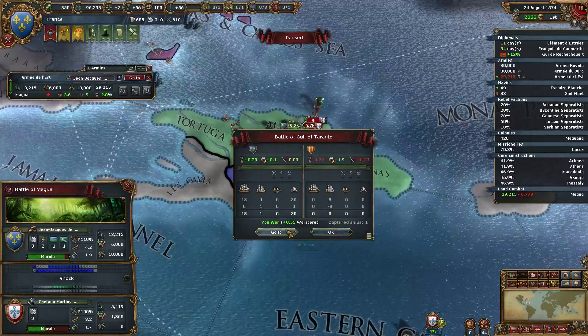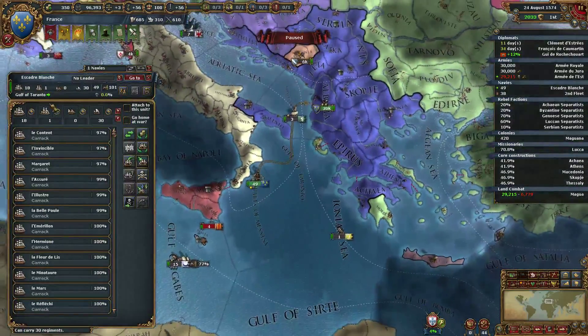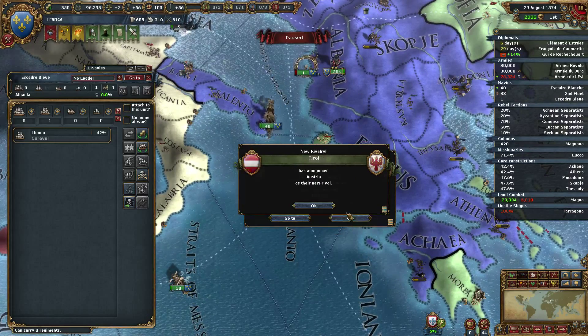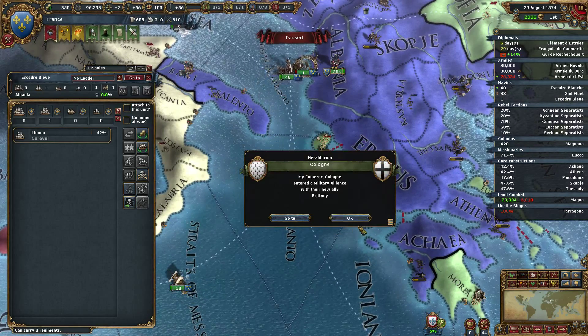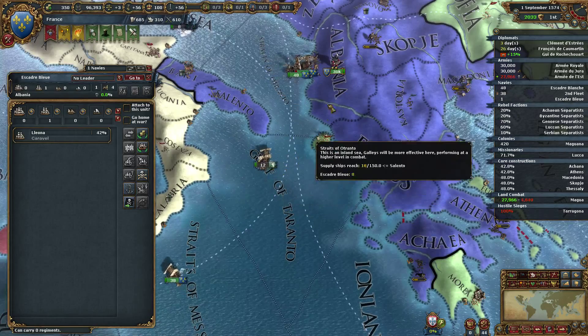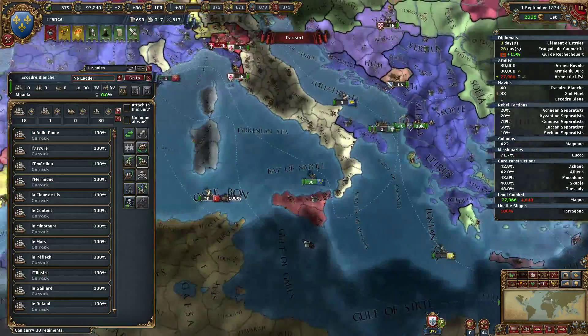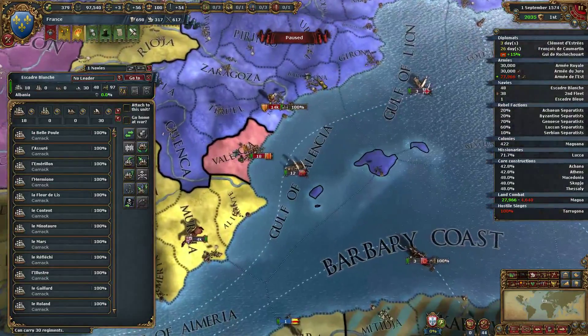Declare war, co-belligerent, take Baronas. They probably haven't built any forts, so all they will have is probably the fort for the capital.